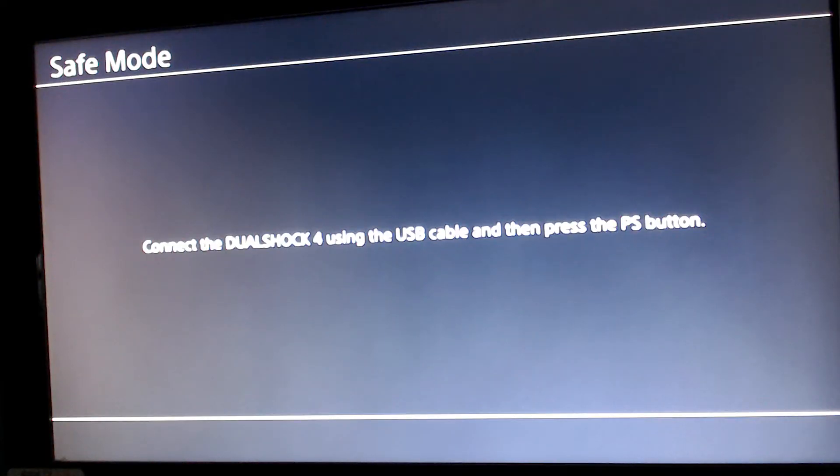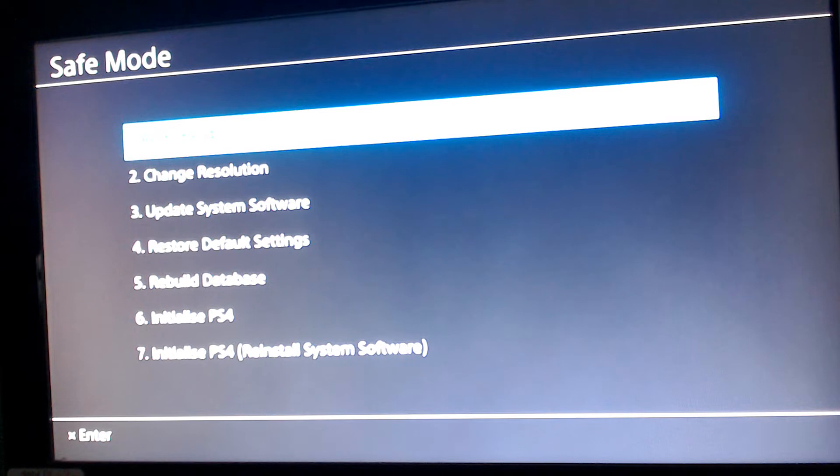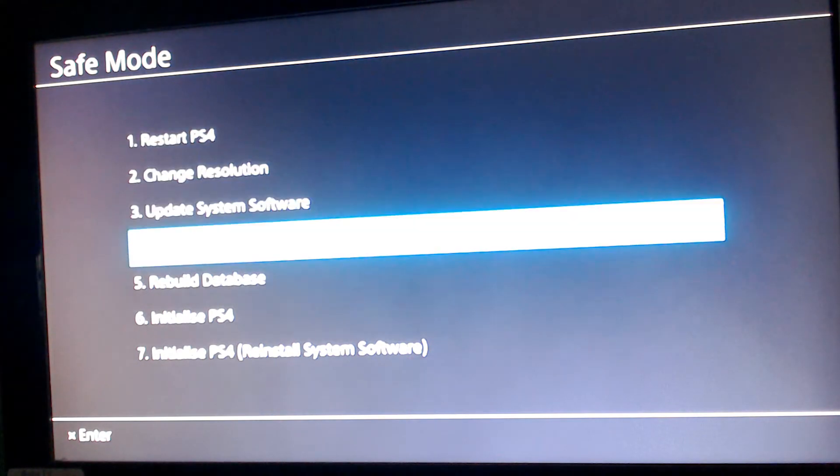Once you hear the second beep, let go of the power button and you'll be redirected to the PS4 Safe Mode. One thing to mention: make sure your DualShock 4 is connected to your PS4. If it isn't, you'll be greeted by a prompt screen — just follow the prompts and proceed.